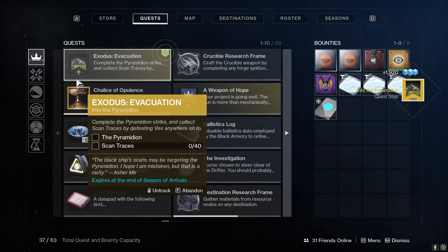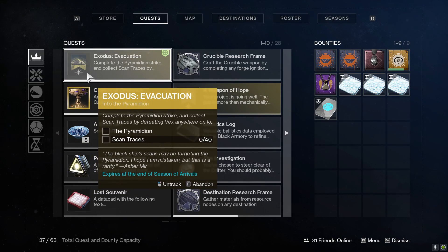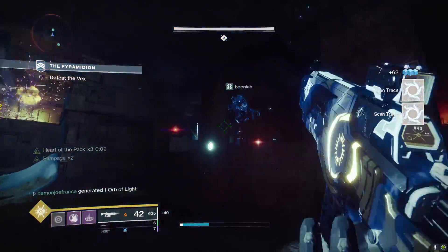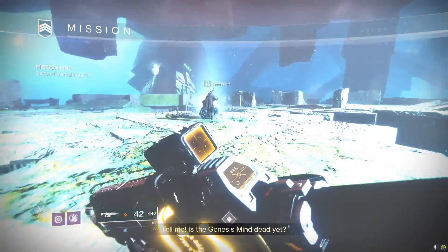After doing this, Asher Mir is going to tell you to do the Pyramidian Strike and gather scan traces from the Vex on Io. Just run the strike and you'll get both of these things done at the same time.